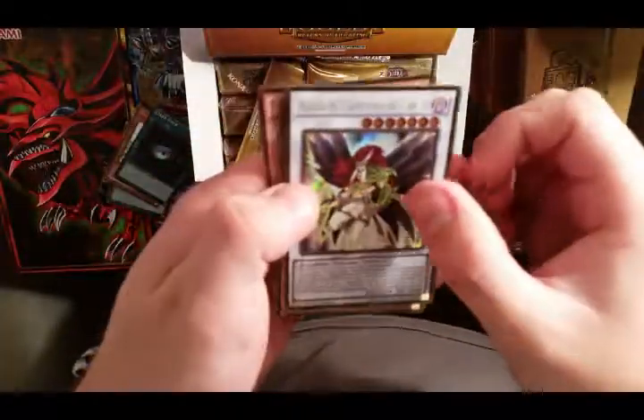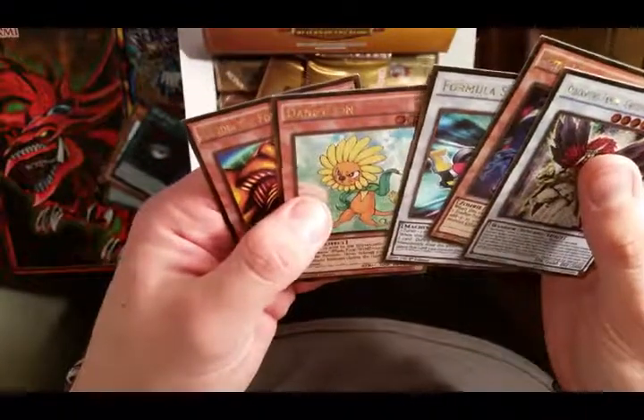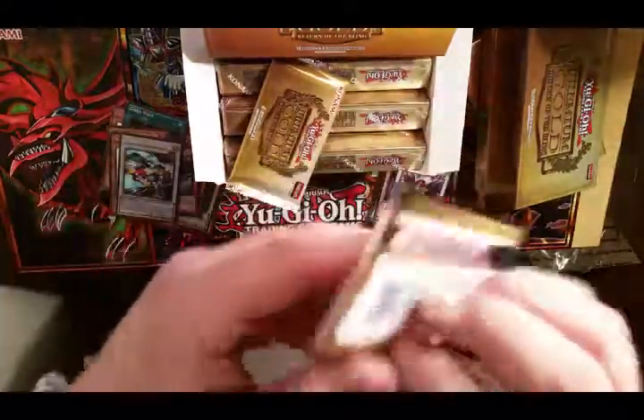Pack one from box two: another Black Wing Tamer, Obsidian Joe, Tristan, Formula Synchron, a Dandylion - oh, and there's another Arm of the Forbidden One. Nice, very nice.